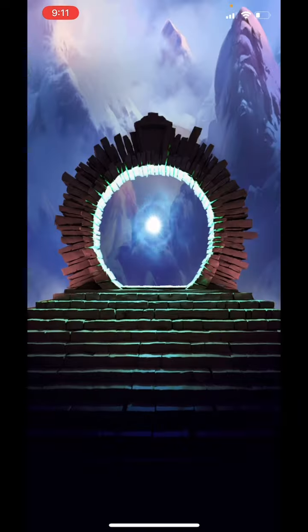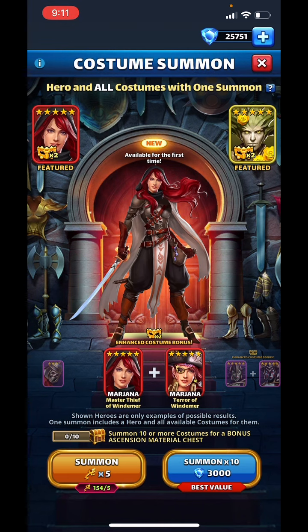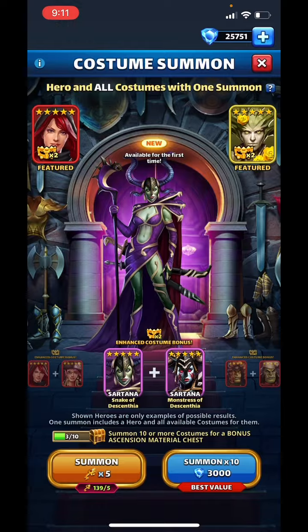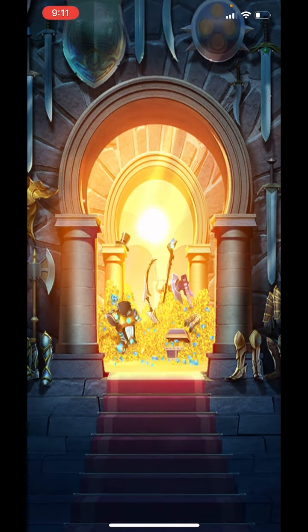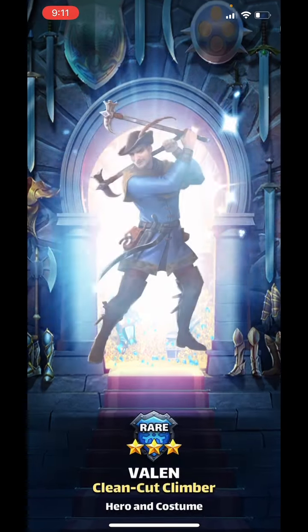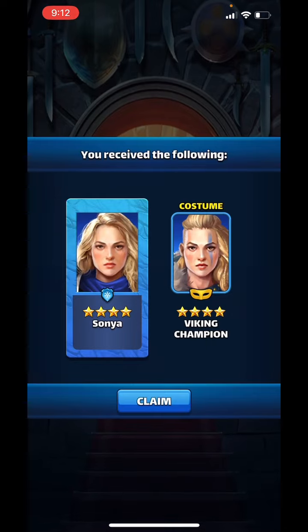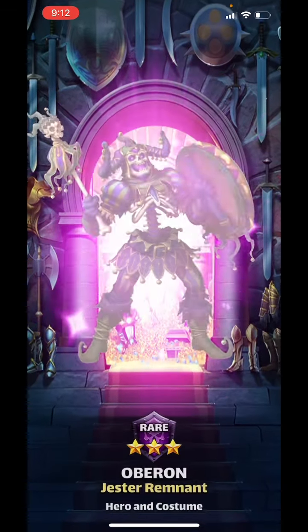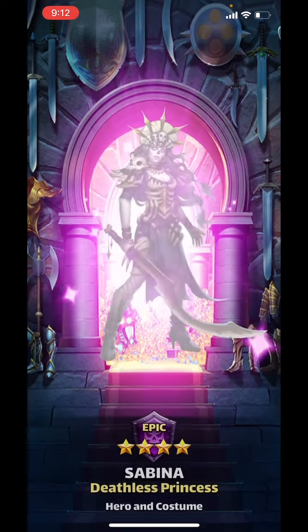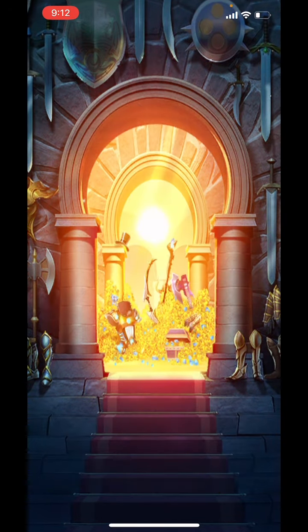I'm going to do a separate video about the summer heroes — spoiler alert, I don't think they're good, but we'll see. I saw William Z's video and I saw a lucky guy who got costume Marjana in like one pull, the first pull. I was like, damn, if I had gotten one pull I would have stopped — there's really no reason to summon anymore. My luck is not that good. That happens once in a blue moon. The last time that happened to me is when I got Reese, and that was an awesome pull. And I only have — oh my God, yes, I got her! Wow, I can't believe I got her!